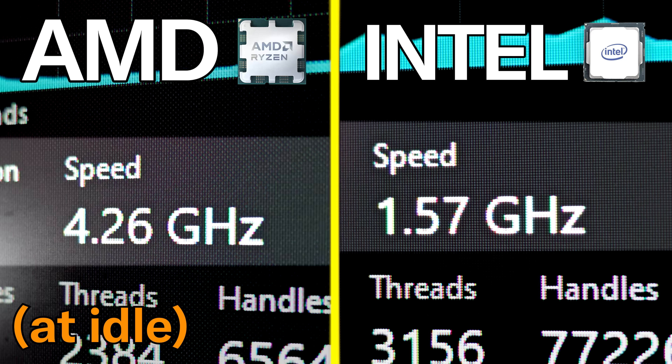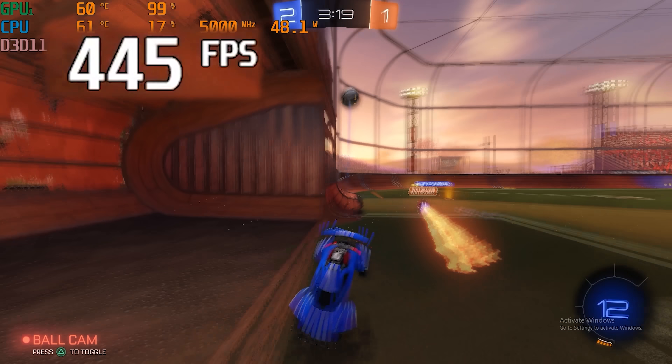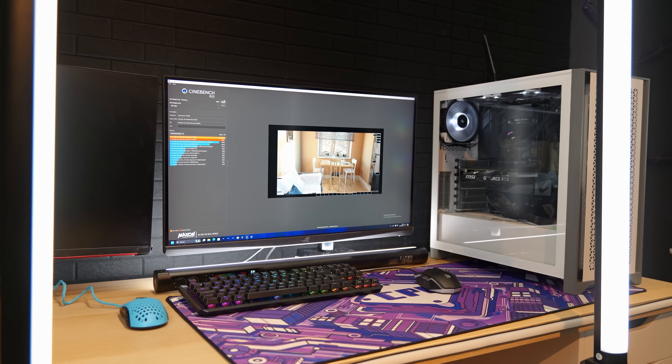Our Ryzen 7 7800X 3D runs at 4.3 gigahertz and has a lot of L3 cache, especially compared to Intel. Having more L3 cache can improve performance in gaming and any other task that requires memory. AMD having more L3 cache could give AMD more frames in Minecraft. But before we get into gaming, we need to compare these CPUs in a CPU performance test.